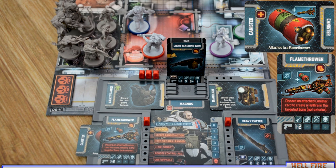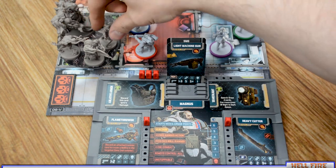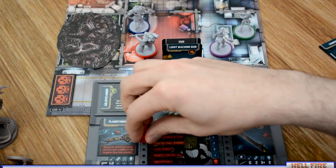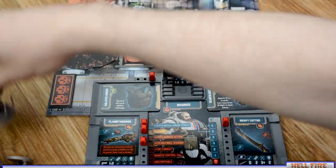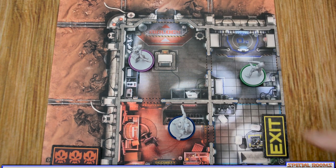Choosing when to use your flamethrower to create hellfire can be the difference between winning and losing — and it's limited, as there are only so many canisters in the equipment deck. When using it, discard the canister removing it from the game, choose a zone within the weapon's parameters, and everything in that zone is eliminated — both enemies and survivors, so be careful. You gain experience for any enemies eliminated. Any mold in the zone is flipped to its inactive side. The only way to flip inactive mold back is if an abomination moves into it.